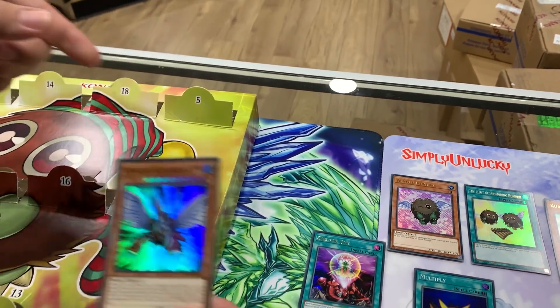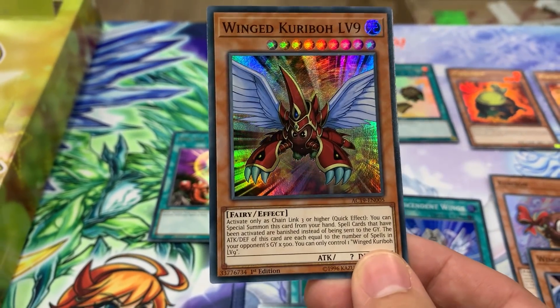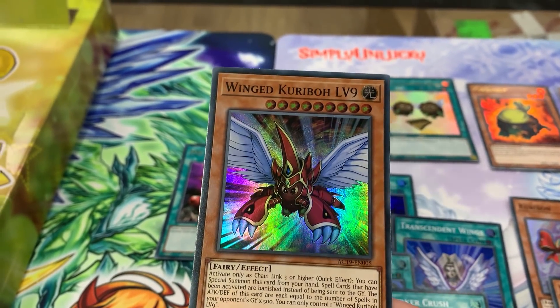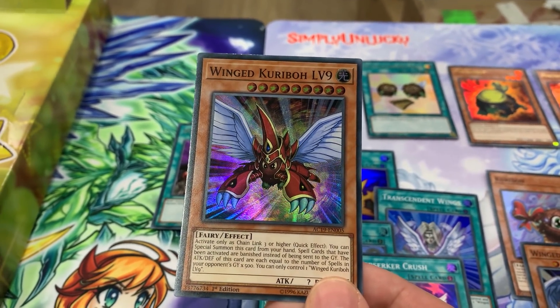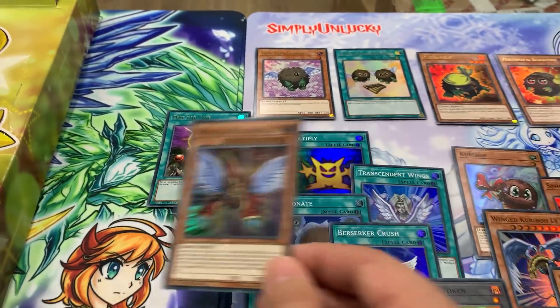And then a Wing Kuriboh Level 9 - so there's a level nine and a level ten. I feel like they're gonna make more eventually. Activate only as chain link three or higher, quick effect - you can special summon this card from your hand. Spell cards that have been activated are banished instead of being sent to the graveyard. The attack and defense of this card are each equal to the number of spells in your opponent's graveyard times 500.